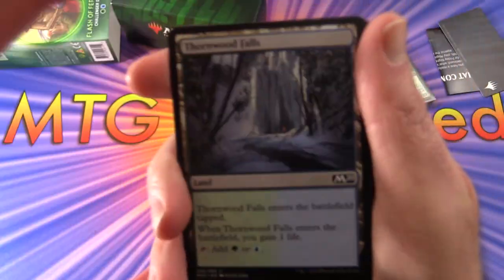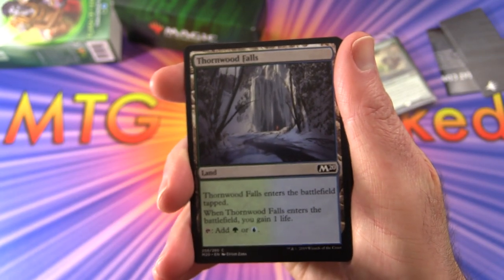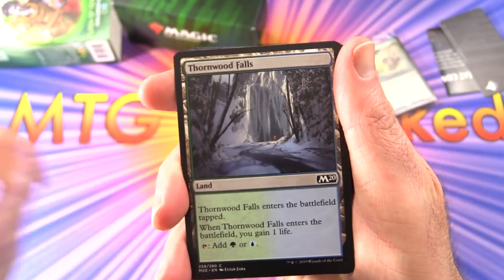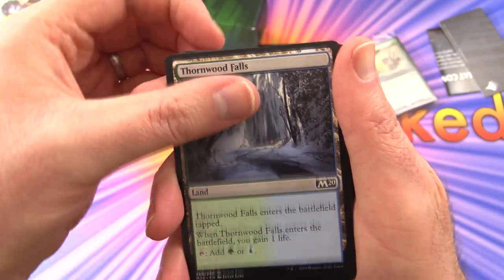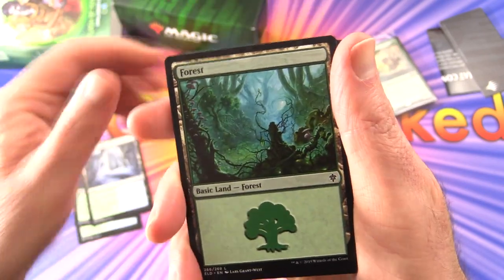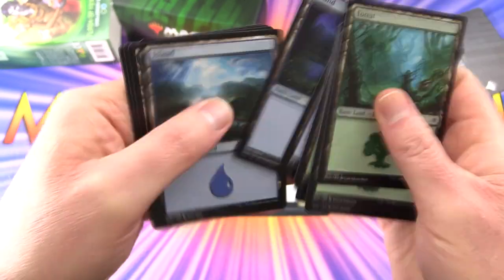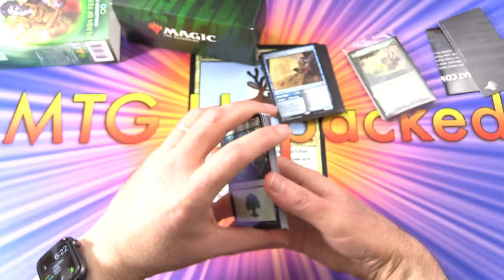Let's take a quick look at the mana base. We have Thornwood Falls — a dual land that enters the battlefield tapped and can tap for green or blue. Eight of those and eight Islands. Pretty even, about what you'd expect.